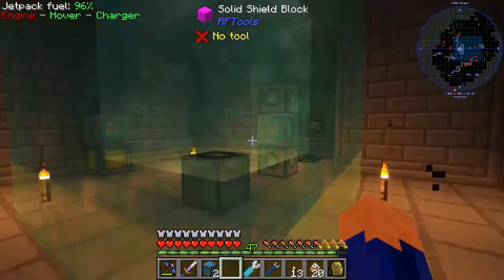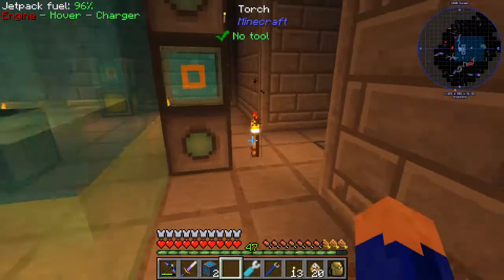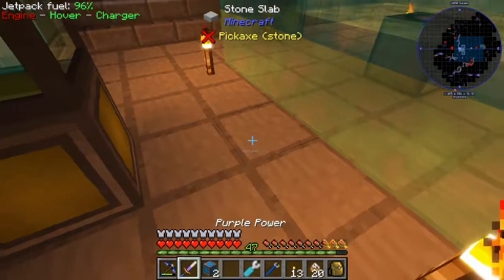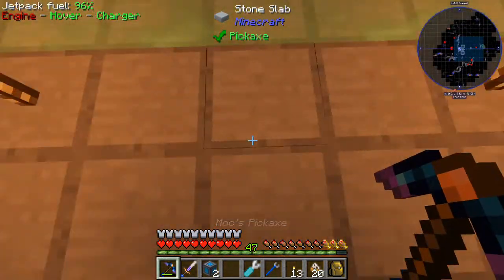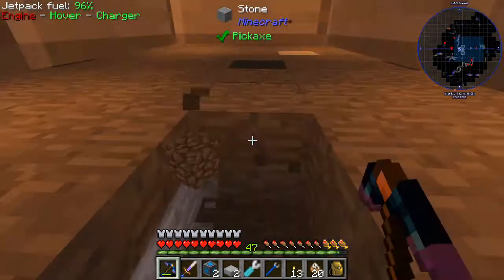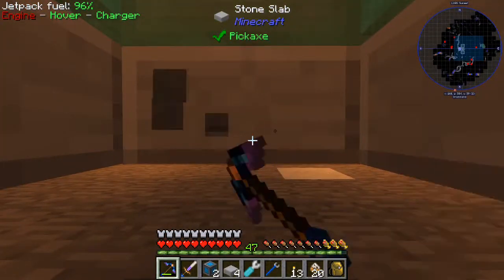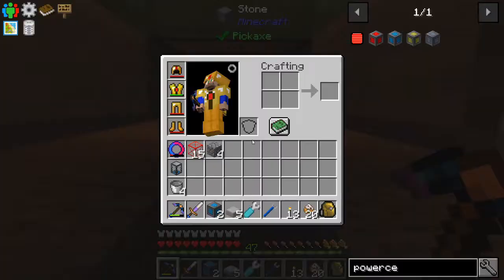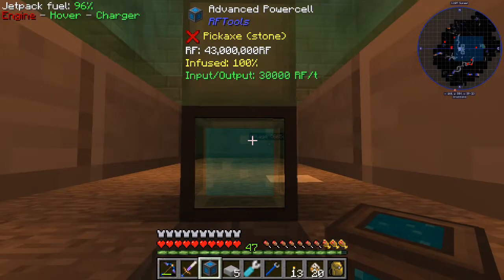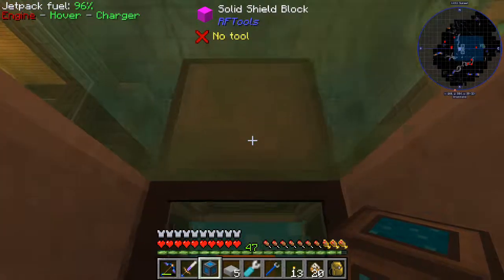As a test, we'll grab some carrots since we already got the shield set up and the spawner's ready to go. We need to give the spawner power, so hold on just one second. We're going to give the spawner power from underneath. We'll be able to grab it like that — this should do the trick. Set it to output.